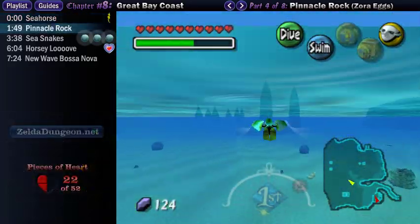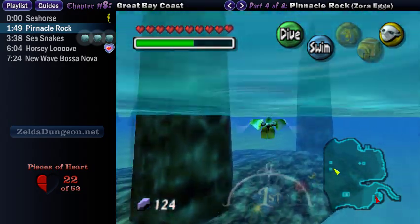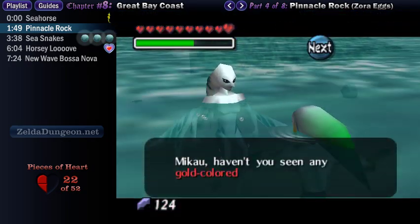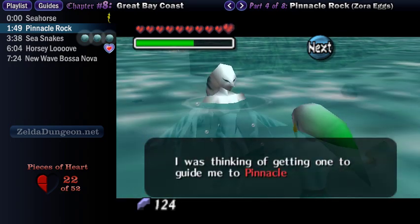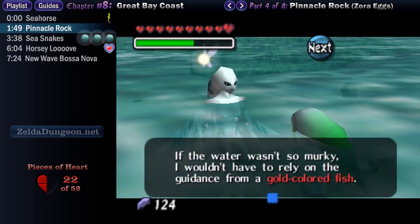Once you have successfully traded, you will get the seahorse in a bottle. It will immediately ask you to take it back to Pinnacle Rock. The game is somewhat vague on exactly where this location is, but it's between those two giant pillars here in Great Bay Coast. As you approach the pillars themselves, you'll meet up with a Zora who is floating at the surface. He'll describe seahorses, saying that they're the only ones that know how to successfully navigate to Pinnacle Rock. With that, turn around and swim through the pillars.